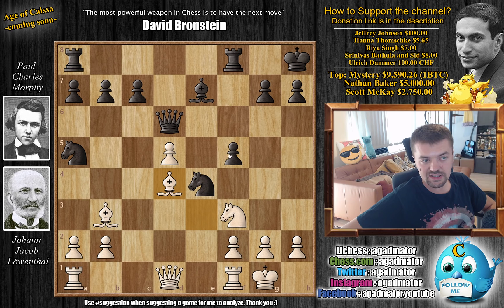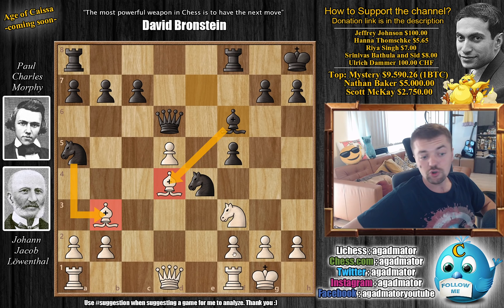We have Bishop to D4, just the same. And now Morphy counters the Bishop right away with Bishop to F6. So even though Morphy lost the bishop pair, he counters the dark square Bishop with his own dark square Bishop. And he always has the opportunity to capture the light square Bishop on B3.